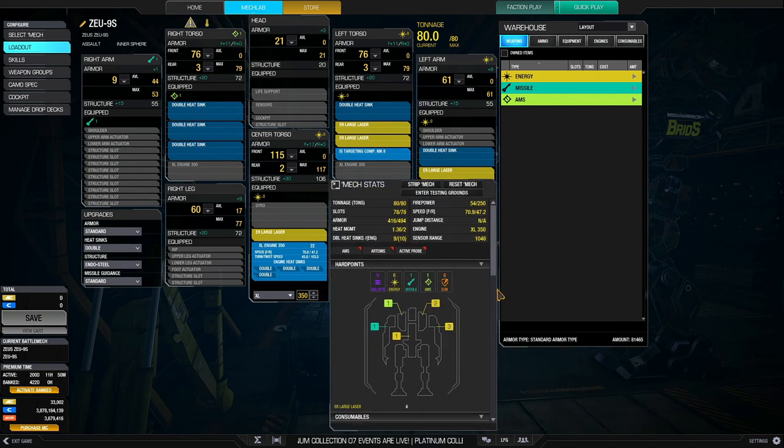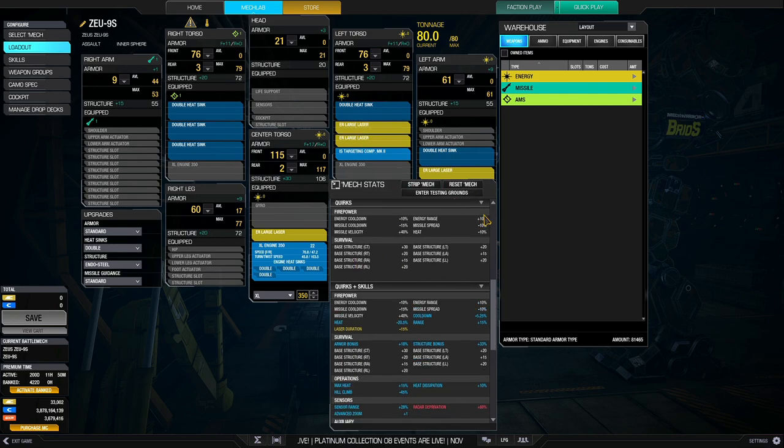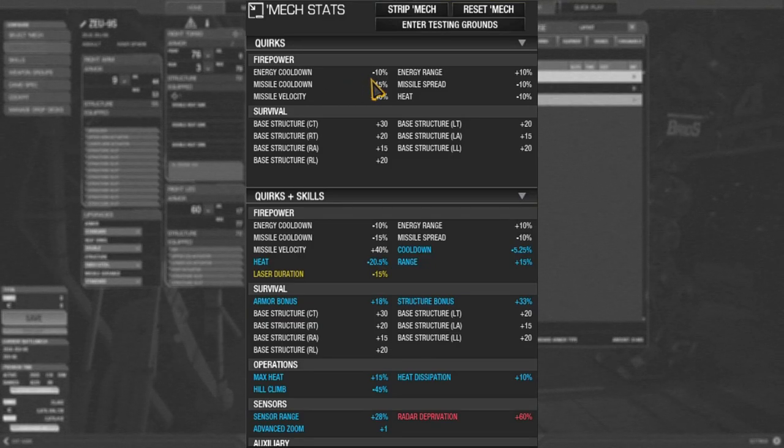Always prefer peaking over the left side of the hill rather than the right side. The quirks are actually also pretty good and suit this build. It gets an energy cooldown of 10%, allowing the 6 ER large lasers to fire faster. The 19 double heat sinks also benefit from a heat reduction of minus 10% to the ER large lasers. A range boost of 10% works together with the T-Core Mk2 to give a nice range of over 900 meters. It has some missile quirks too, but we're not using them — the missile hardpoint is on the right arm and it'll be a shield arm.